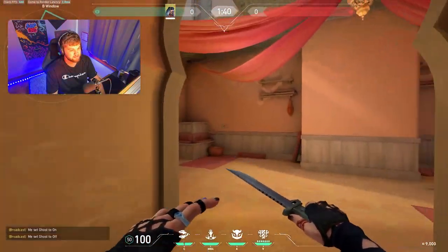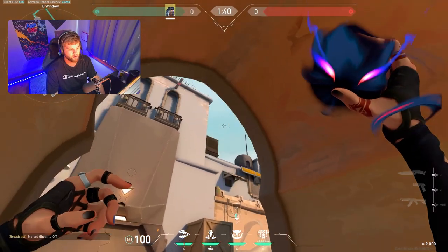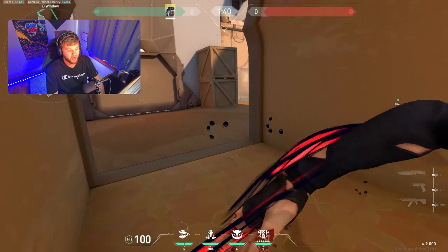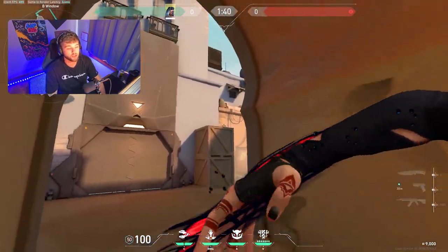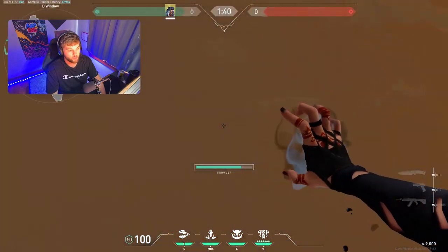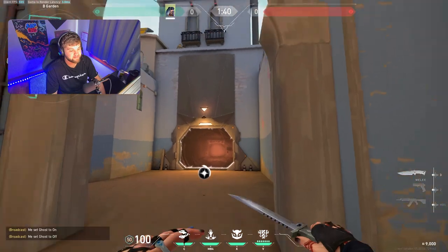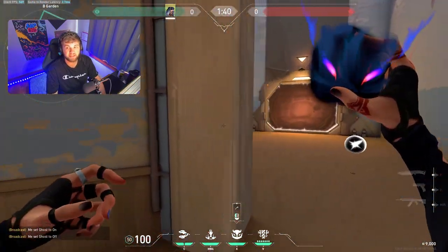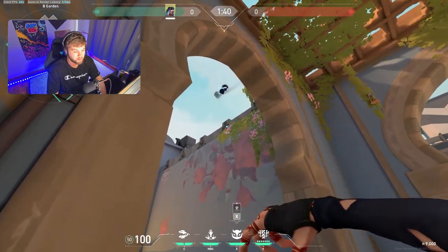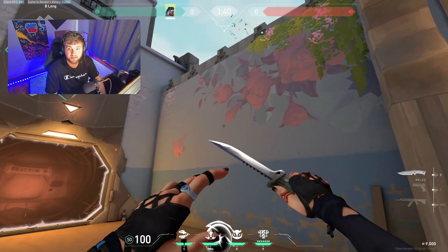Now switching to defender side on B site of Bind. There's a barrier at the start, so you can throw this one right here. I usually like to pair it with a prowler — they're going to have to shoot the eye or shoot the prowler, and you can usually get one or two free kills on B site. I like to wait until I hear them making noise, then throw all the way up here and swing with it, because they're probably going to shoot the haunt before they shoot you.